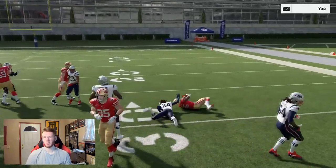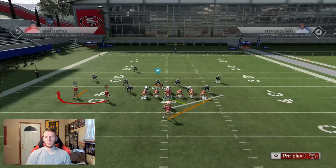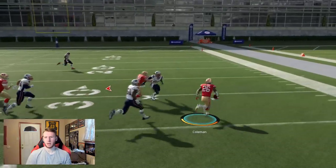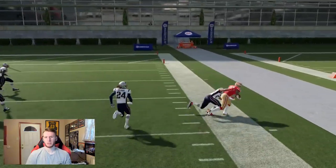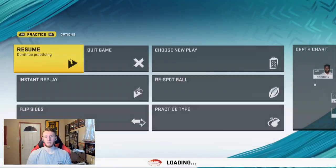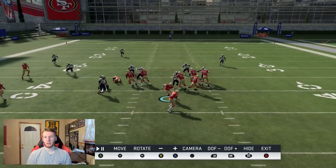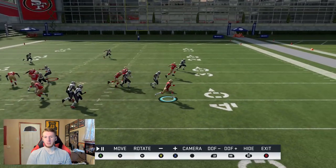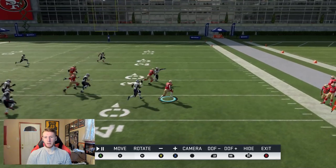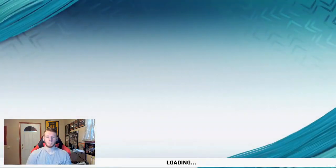Read your blocks — don't hold the right trigger right away. Let your guys go out there and make a play for you, then go. Perfect patience here: don't sprint, don't sprint, let the linebacker be there. Then hit the sprint — you're outrunning him, Juice has his block, and you're off to the races picking up 25-30 yards.